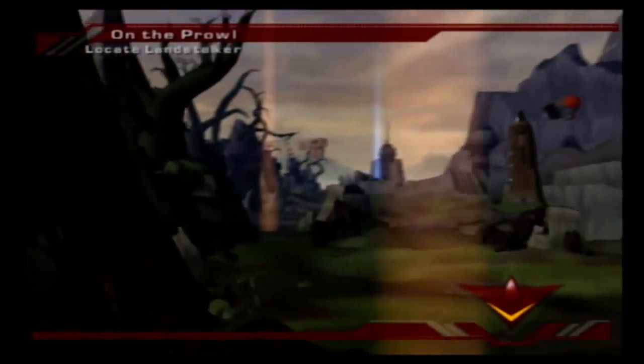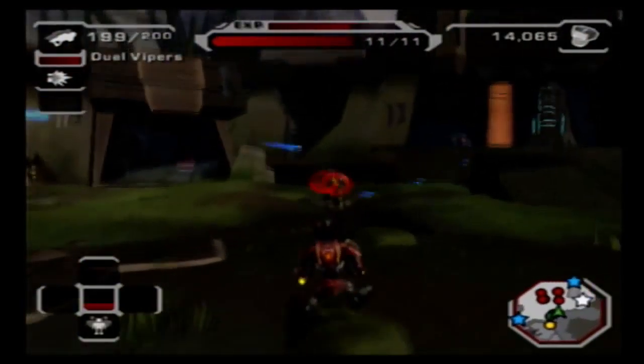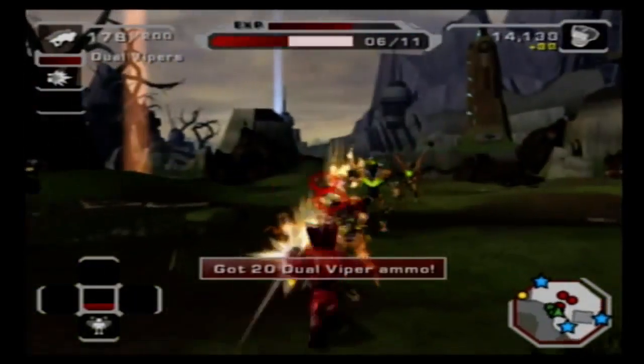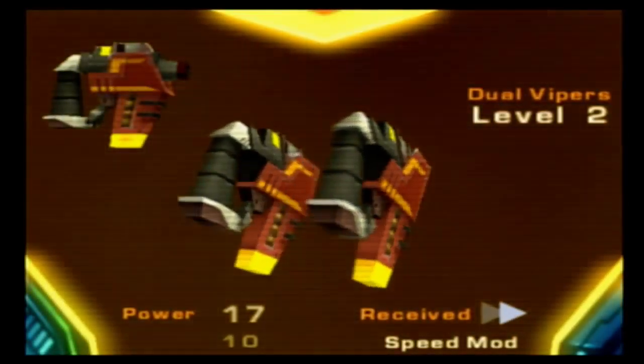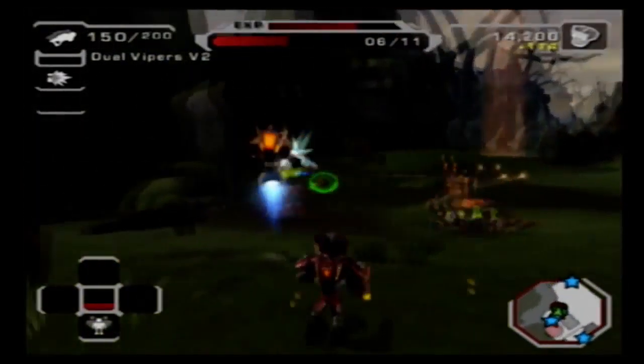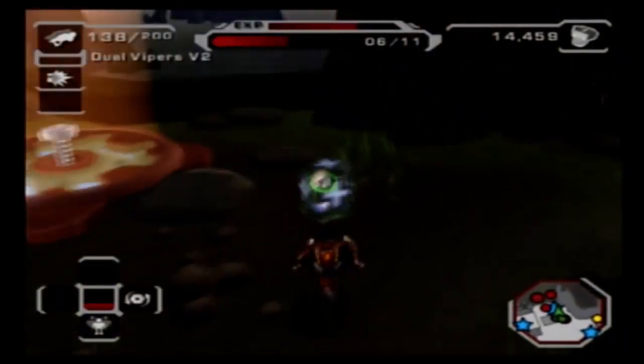Look at that - we already completed the first challenge. The beginning challenges are pretty easy, but they do get very hard as we go along. I'm still on three-star difficulty. We've got to get the land stalker, which just requires us to get a couple of nodes. There's a vendor here, so let's max out our ammo. We can almost buy the B6 Obliterator. These cameras - you can blow them up anytime.